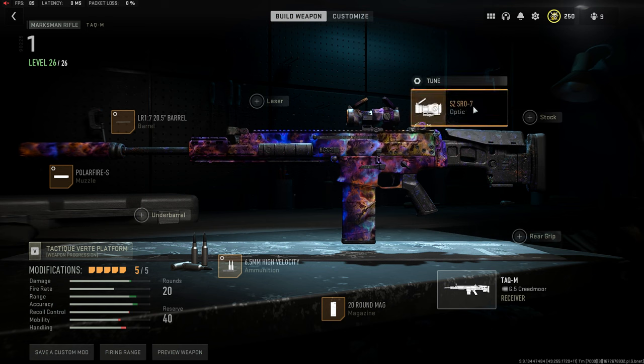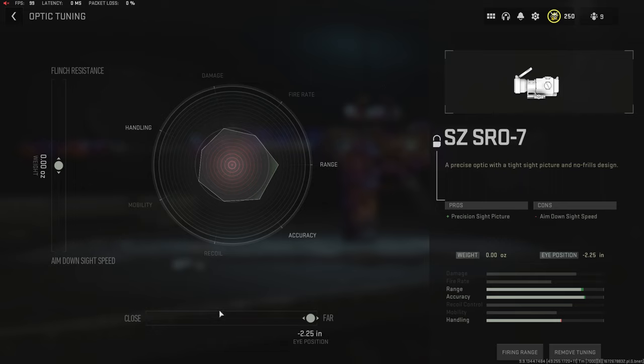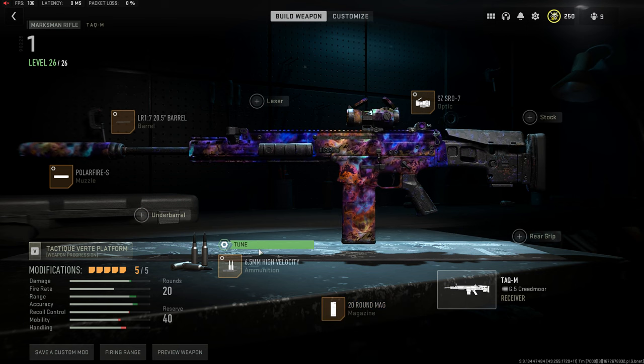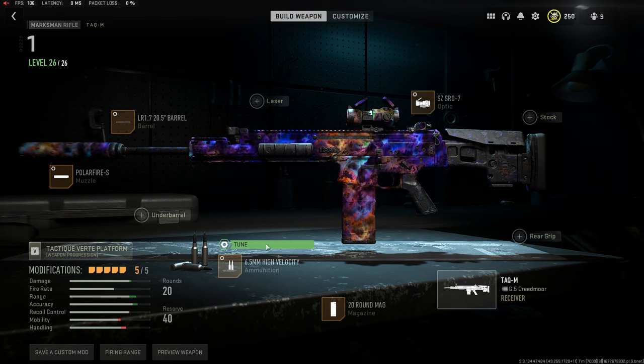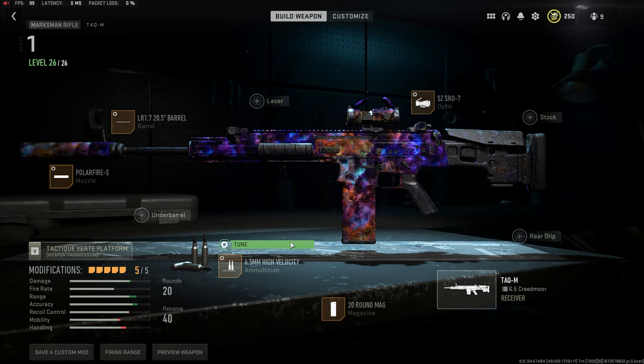Here's what I'm running on it: the CZ SRO7 optic — you can swap this for a laser, but this optic made it a lot easier to get headshots. You can tune it to close or far — close gives you bigger targets but more visual recoil, far gives less visual recoil but requires more precision. I'm running 20 rounds because this thing comes with 10, and high velocity rounds to maximize bullet velocity because even on a small map like Shipment the bullets felt off before I added this.